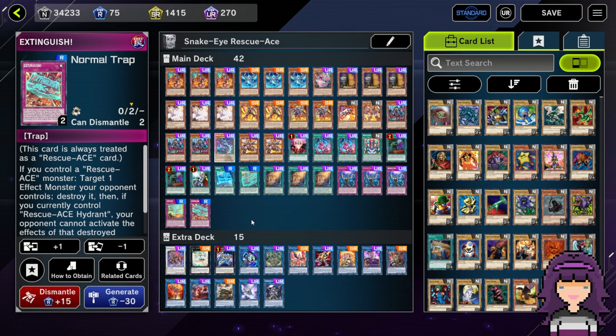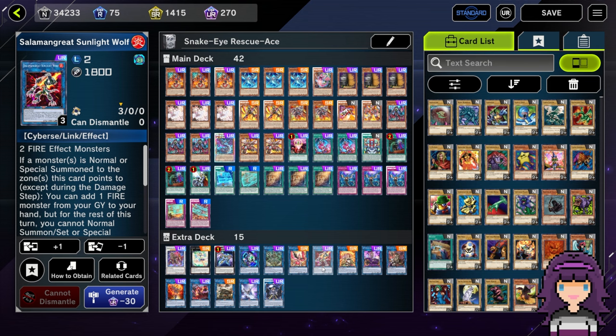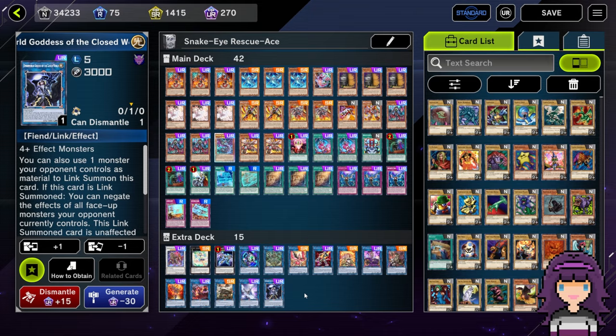For the extra deck, we are on one Baron de Fleur, one Lealusca Symbol Nightingale, one Divine Arsenal Awe Zeus Sky Thunder, one Leak Creable, one Relinquished Anima, one Nightmare Phoenix, one Salmon the Great Sunlight Wolf, one Hita the Fire Charmer of Blaze, one IP Masquerina, one Dark the Dark Charmer Gloomy, one Decode Talker Heat Soul, one Promethean Princess Bestower of Flames, one Amphibious Stormship Amble Whale, one Appaloosa Bow of the Goddess, and finally one Underworld Goddess of the Closed World. That's going to do it for our list — let's go ahead and see some games.